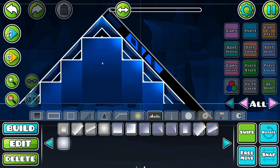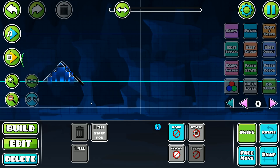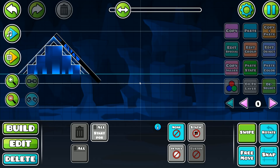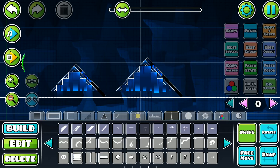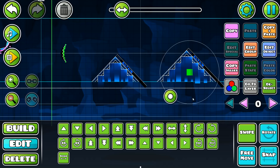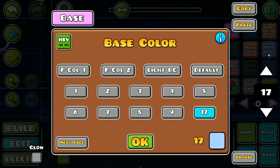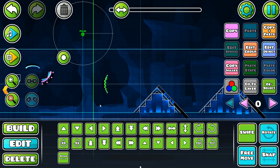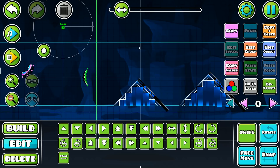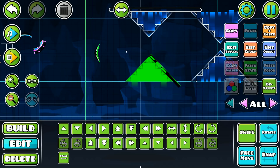There we have it — one triangular block design done. I think it's about time we copied some of it around this area to make it more full. Before we do that, I'm going to make a bigger version for a bit more variation. We're also going to do our pulse work — placing a basic pulse, going to color 17 which was our main color, and making it pulse white with a bit of a fade.